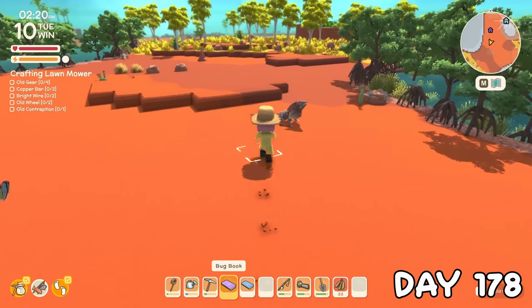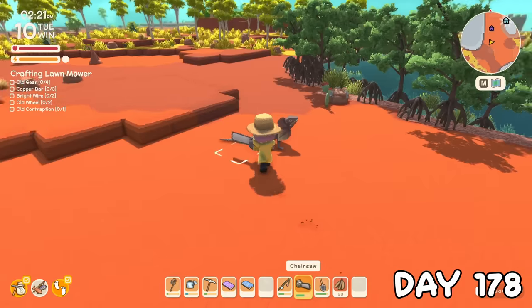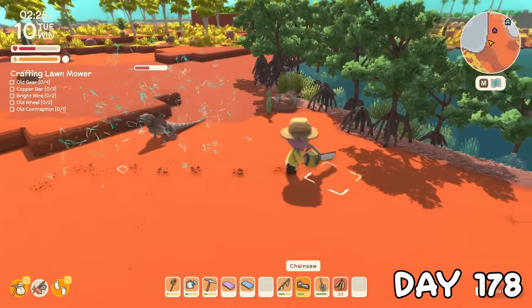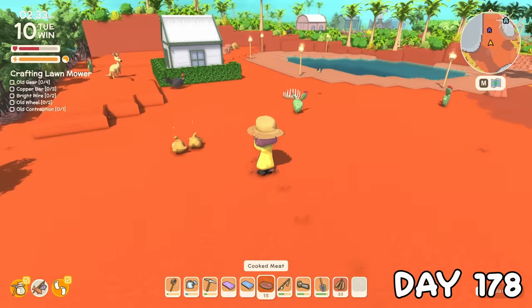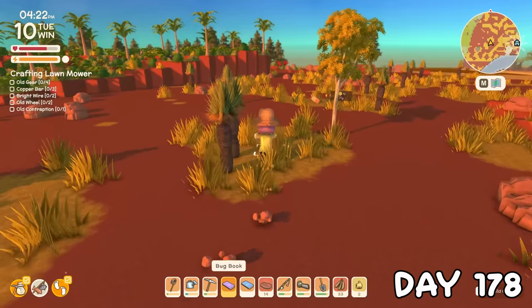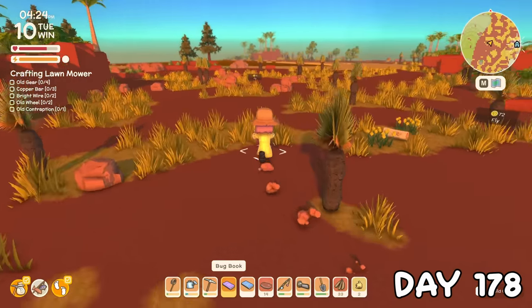I then found the new wild animal, the frilly. Curious about what it might drop, I took a chainsaw to it because I didn't have a spear in my hotbar, and got a bit of a shock. I found out they dropped thunder sacks, which will be used to craft something. The rest of this day went by trying to look for a new bug, but I couldn't find it.